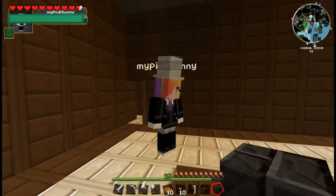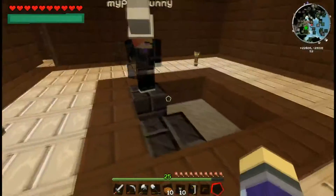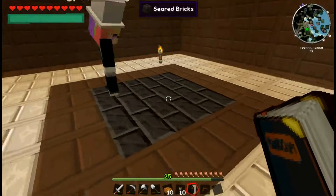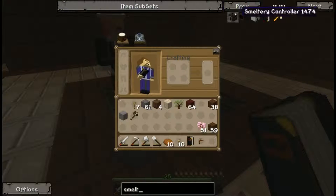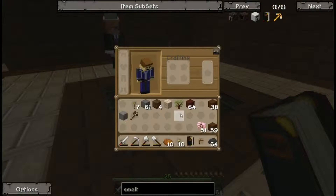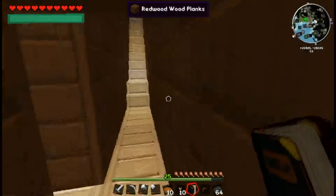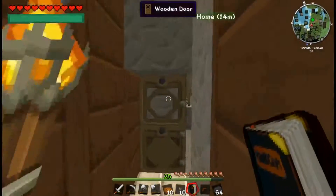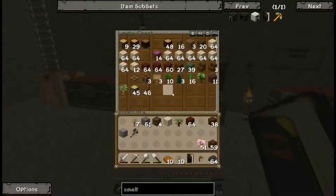Sharing seared bricks between players. A smeltery controller looks like a furnace but made with seared bricks - that's easy enough. Are we going to need a crafting table down in the smeltery room? We might - let's just build a normal one and put it in the corner.